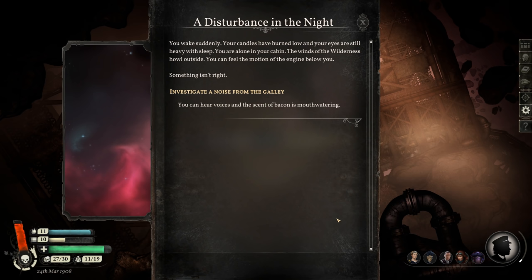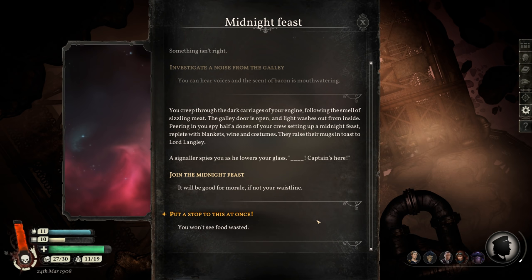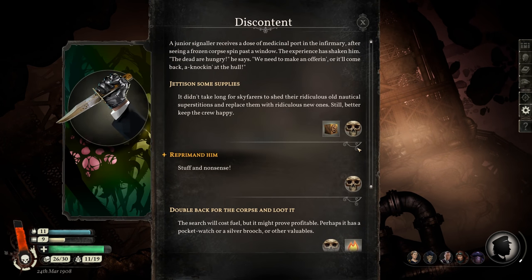In the night you wake suddenly — investigate a noise from the galley. You can hear voices and the scent of bacon is mouth-watering. You creep through the dark carriages following the smell of sizzling meat. The galley door is open and light washes out from inside. You spy half a dozen of your crew setting up a midnight feast, replete with blankets, wine, and costumes. They raise their mugs and toast to Lord Langley! Everyone's obsessed with Lord Langley — including me. A signaler spies you: 'Shit, captain's here.' Let's join the feast — it'll be good for morale if not your waistline.